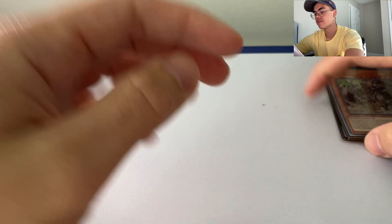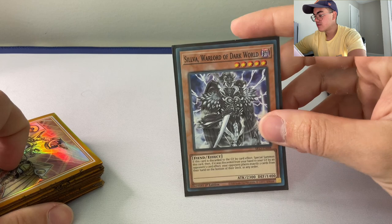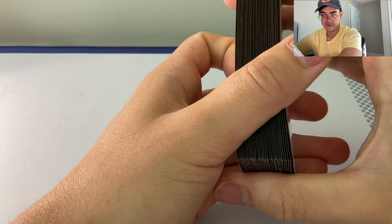Next, we run one Silva, Warlord of the Dark World. He's great — he special summons himself, he's pretty beefy especially with the field spell. And on top of that, Silva lets us rip two from the hand of our opponent, which is very convenient especially going turn one, because it's hard to play Yu-Gi-Oh with only four cards in your hand when you start.